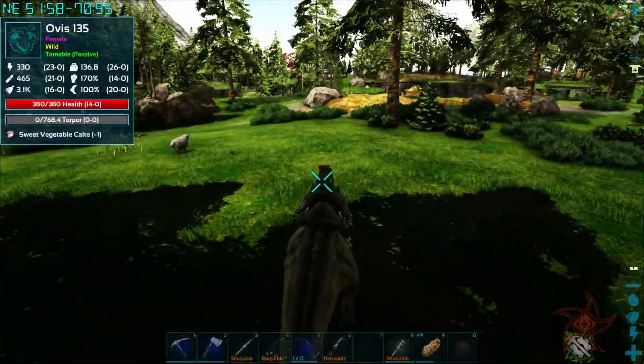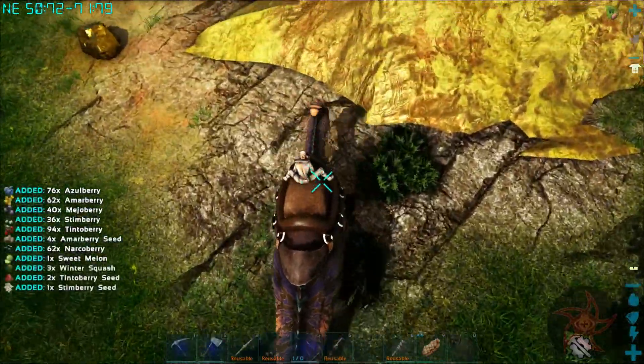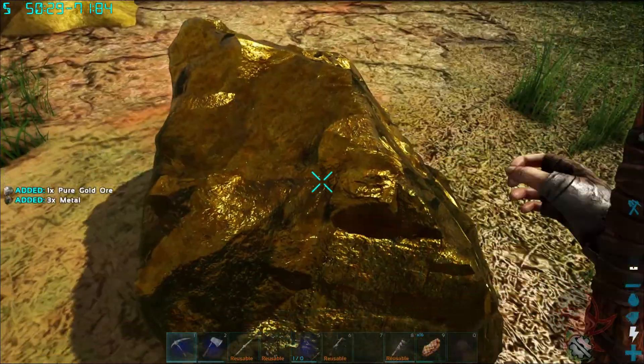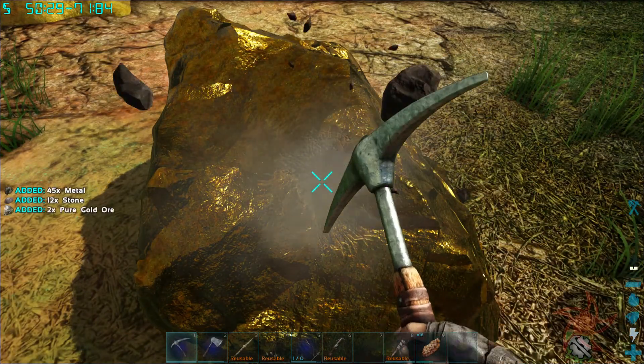You're still around, huh? I need to get some metal, so we're taking our new Parasaur out. It was actually really good at harvesting berries — I kind of figured, but better than the Centaur.